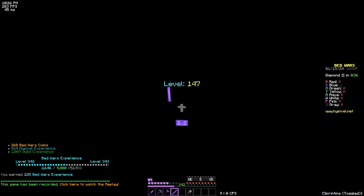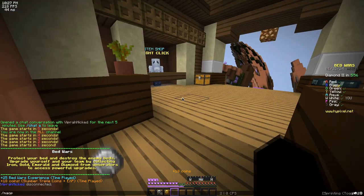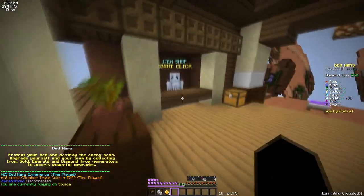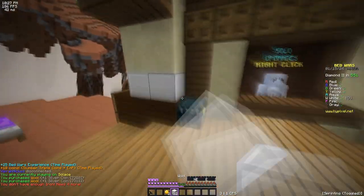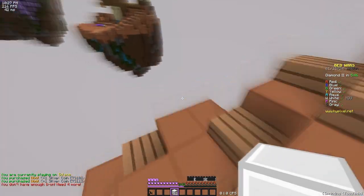All right, let's hop into game two. We got game two. I believe this map is called Solus. I am white, which means I think my first rush is pink — or no, it's aqua.